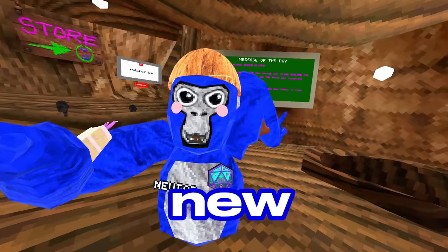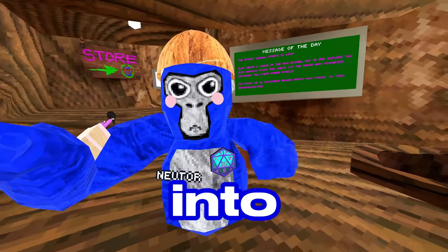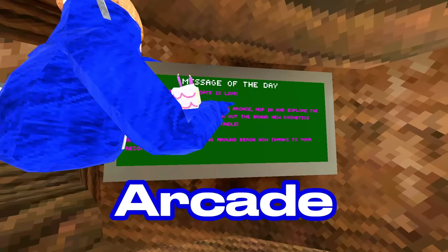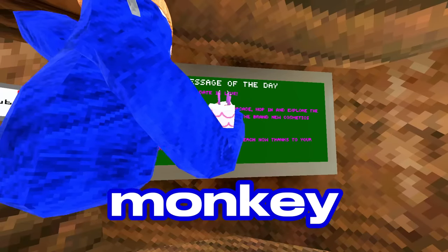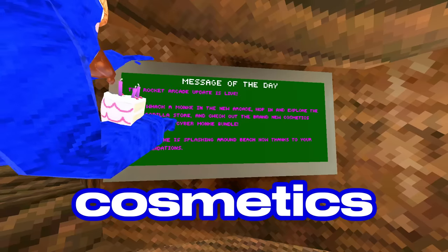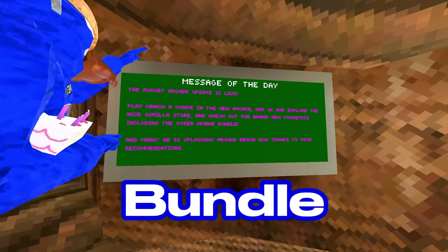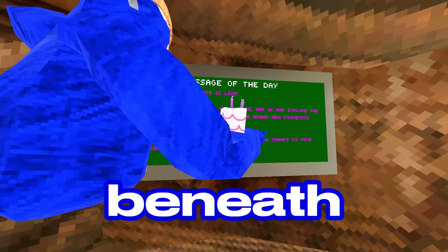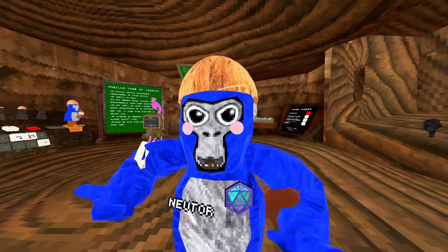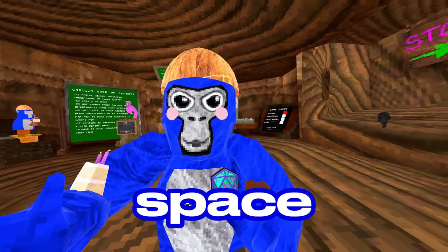Alright guys, I'm on the game and Guerrilla Tech's new update is out, so let's read the message of the day and then get into every single change there is. The message of the day reads: The Rocket Arcade Update is live. Play Whack-a-Monkey in the new arcade, hop in and explore the nice Guerrilla store, and check out the brand new cosmetics, including the Cyber Monkey Bundle and Mark. He is splashing around beneath me in Beach Now, thanks to your recommendations. So we got Mark the Shark — or I call him Bruce the Shark — in Beach Now.